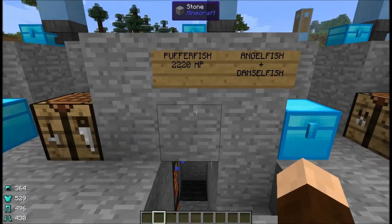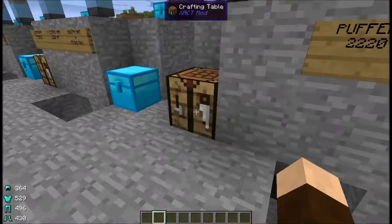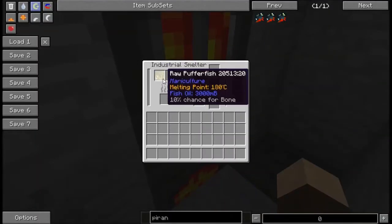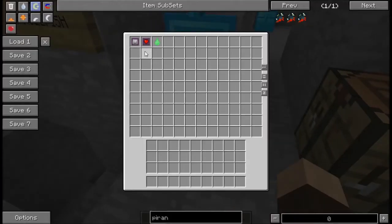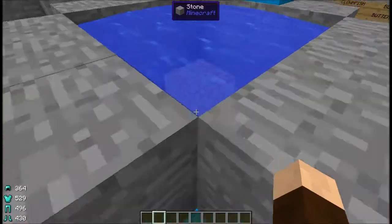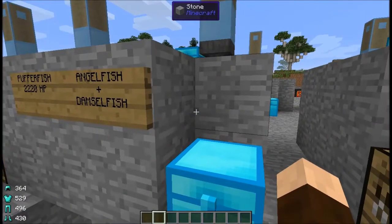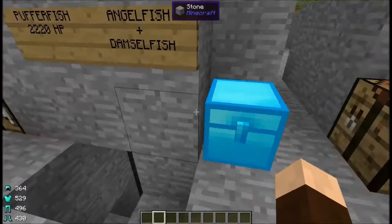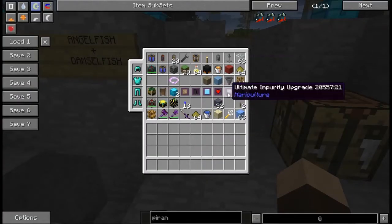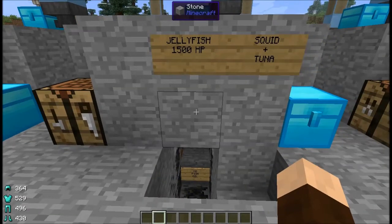Next up are the puffer fish with 2,220 hit points, bred by using angelfish and damselfish. Four fish meal apiece, three buckets of fish oil, and a 10% chance of bone. They like any salinity and normal temperature for breeding. They produce poison droplets, which are used in crafting impurity upgrades as well as other things that require droplets.